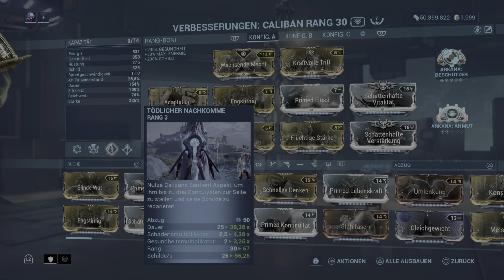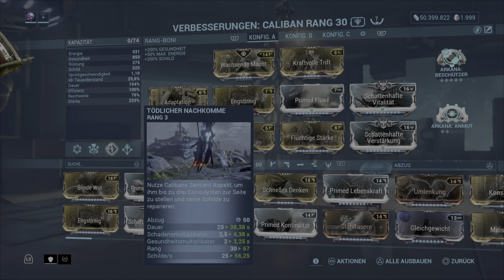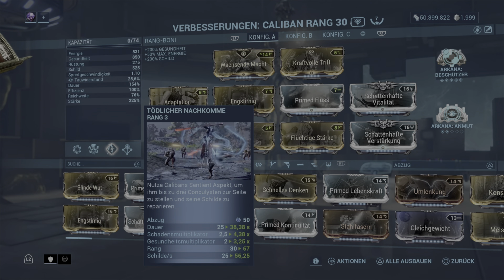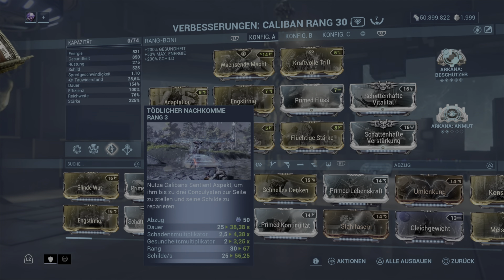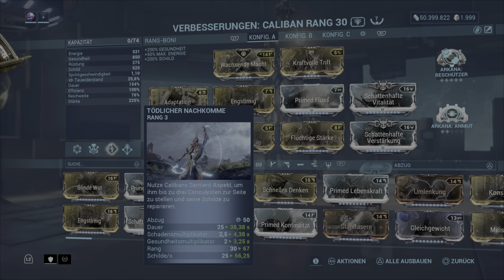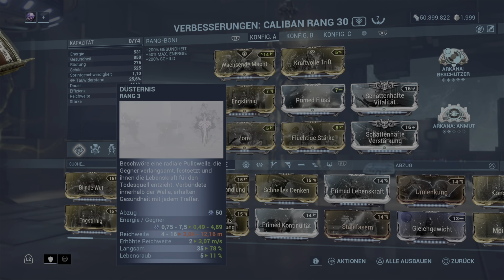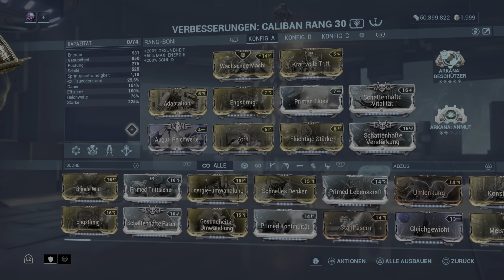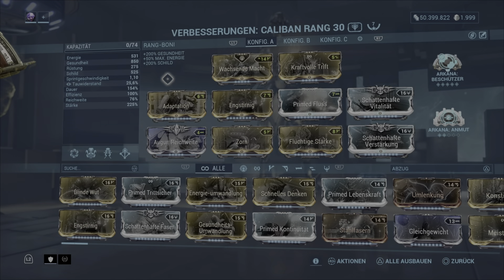Dann haben wir außerdem die dritte Fähigkeit, tödlicher Nachkomme: da können wir insgesamt drei Sentinels rufen, die an unserer Seite kämpfen für knapp 39 Sekunden. Die versuchen die ganze Zeit unsere Schilde oder Überschilde wieder hochzuziehen. Allerdings mache ich davon hier in der Spielweise keinen Gebrauch, da wir mit Gloom spielen – zumindest nicht auf Steel Path. In normalen Spielweisen kann man die gerne mit reinnehmen und Gloom dafür weglassen. Bei Gloom wollen wir nicht eine ganz große Reichweite, aber auch nicht minimal, da wir von der zweiten und der Ulti Gebrauch machen wollen.